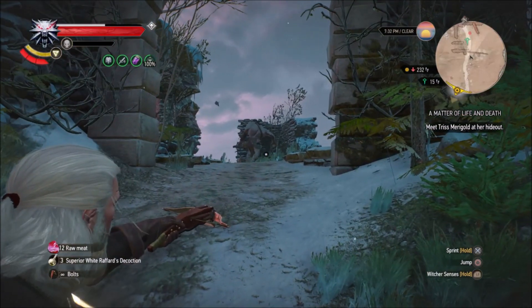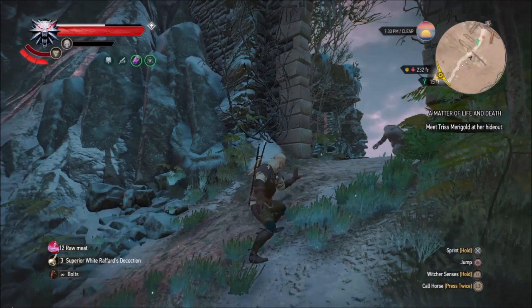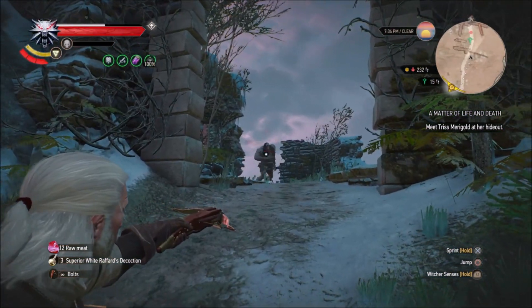Ancient Leshen allows you to spam your signs faster, but that's a level 22 quest so you might not have that. It's not necessary — it just makes the adrenaline building quicker.